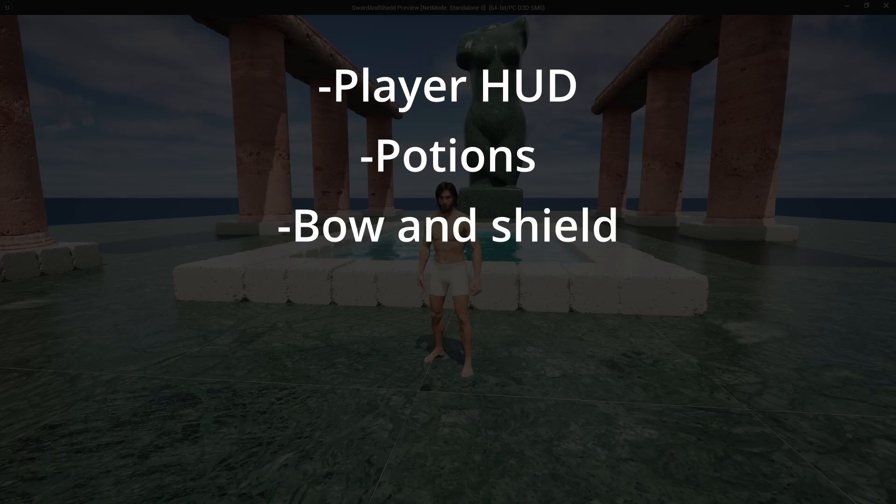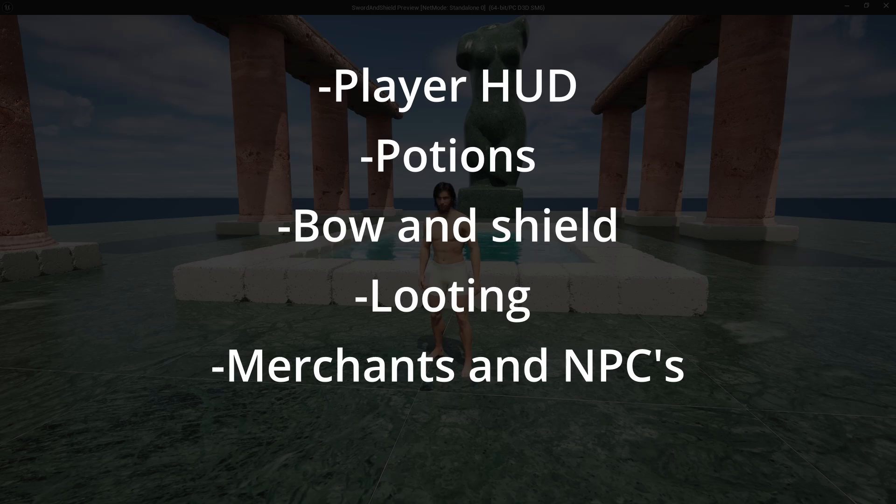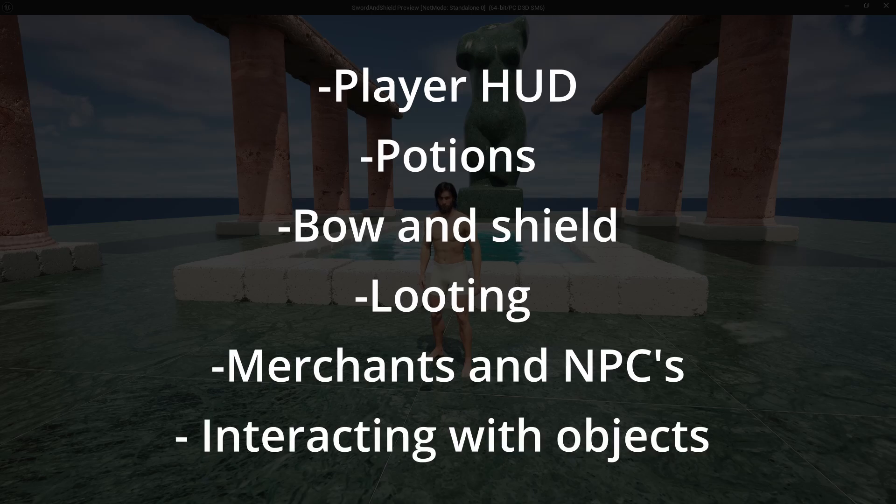We'll create bow and shield so we have a full set of weapons to use, and then we'll start focusing on interaction like customized looting from corpses and chests and breakable containers, merchants to buy and sell our items, and NPCs for crafting and upgrading items, and after that interacting with objects like doors, lifts and secret passages.